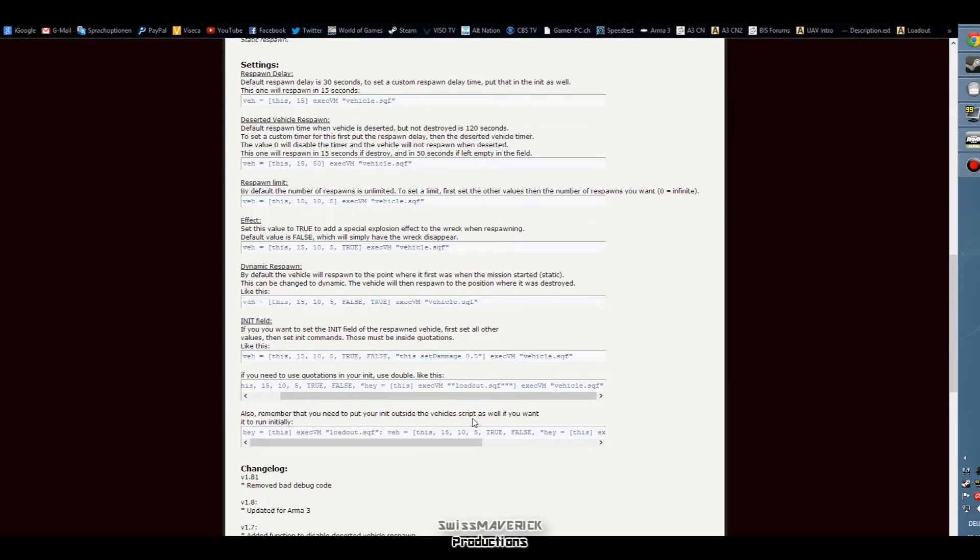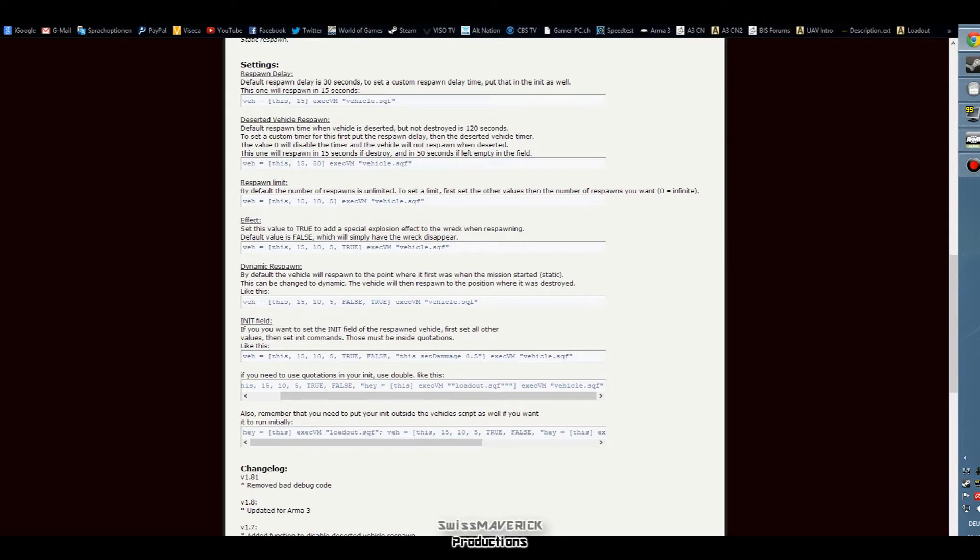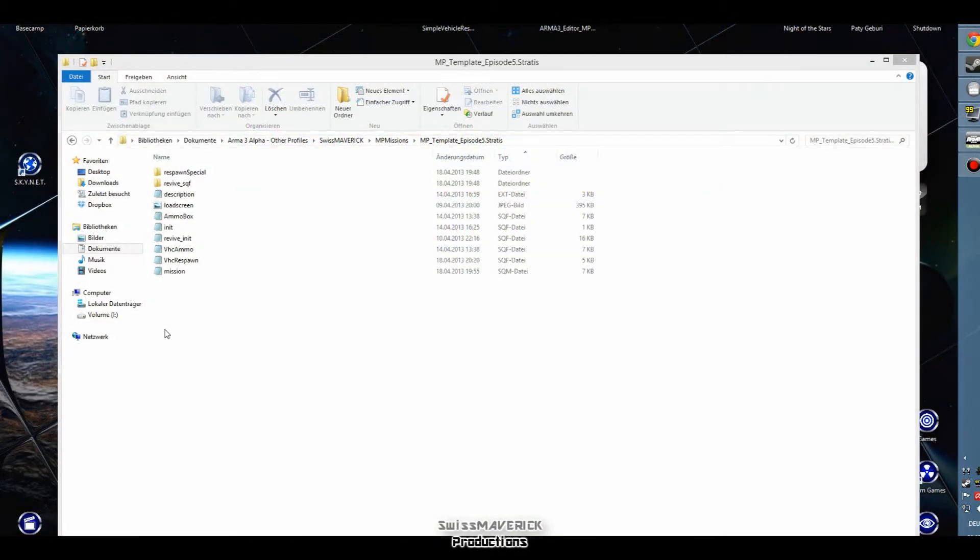I will use an example of this code in the mission template — I'm gonna use it for the mobile rearm point that I created in episode 3. You can copy this code right here or the one from the mission template and modify it to your preferences. I'd say we're all done here, let's install the script and see how it performs in game.